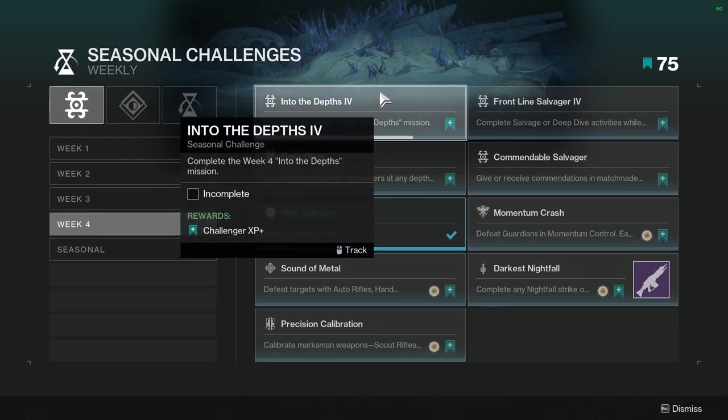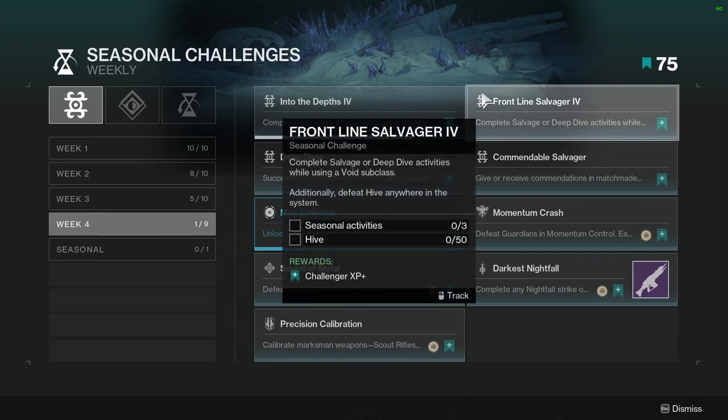Into the Depths 4 — complete the weekly Into the Depths mission. Not hard at all. Also, Frontline Salvager 4 — complete salvage or deep dive activities while using a Void subclass, and defeat Hive anywhere in the system. The Hive part is going to be super easy. The most annoying part is going to be doing the salvage or deep dives. I would most likely just do the deep dives — they're a little more fun. Salvage you can really just turn your brain off, mostly because the activity feels too small for six players and the enemy density is not as high.